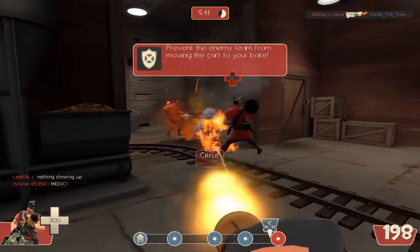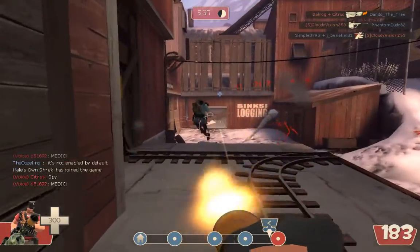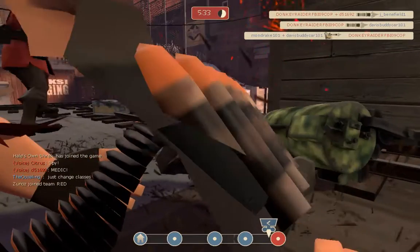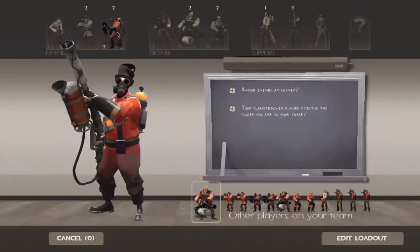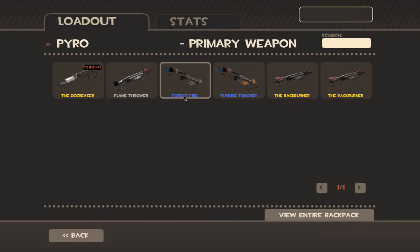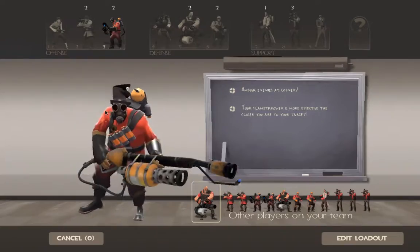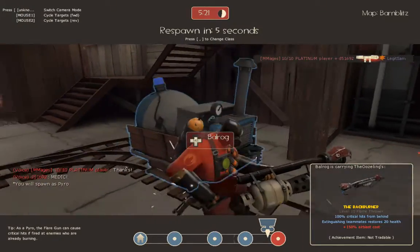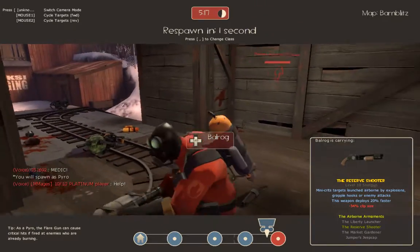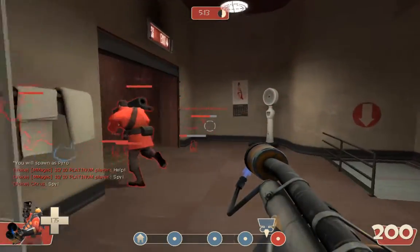Sometimes you can get really bad stuff. I think this is Mercenary grade, maybe. It's kind of cool. Let's find it. Turbine Torture. The looks are kind of cool.